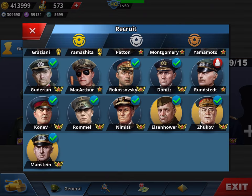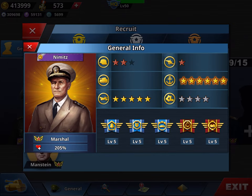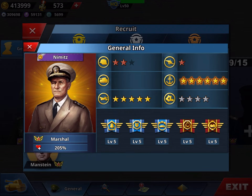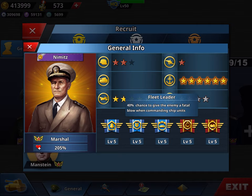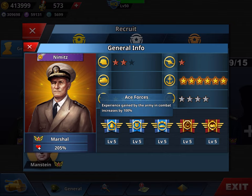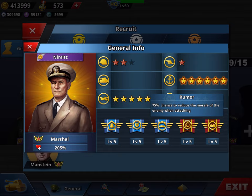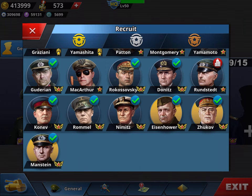Back to Nimitz versus Dönitz — they both have six-star navy. Nimitz has four-star speed versus Dönitz's five, so Dönitz is an inch faster. But Nimitz has a stronger air force, giving him a versatility advantage. In terms of skills, Nimitz has Fleet Leader, Ace Forces (which accelerates experience gain), and Camouflage. I added Depot Ship and Rumor. To me they are really equivalent — if you have a different thought, please write in the comments.